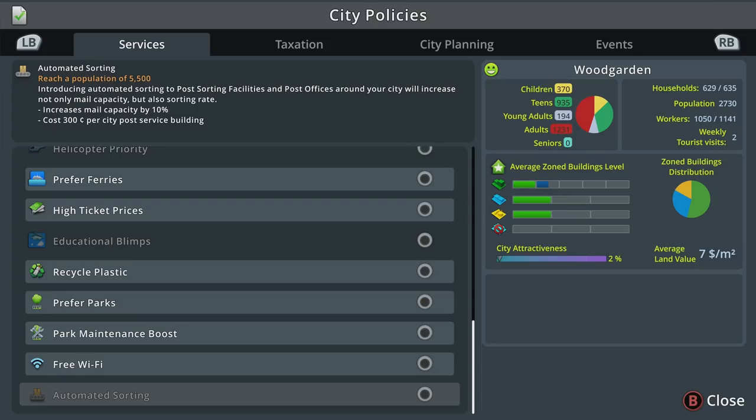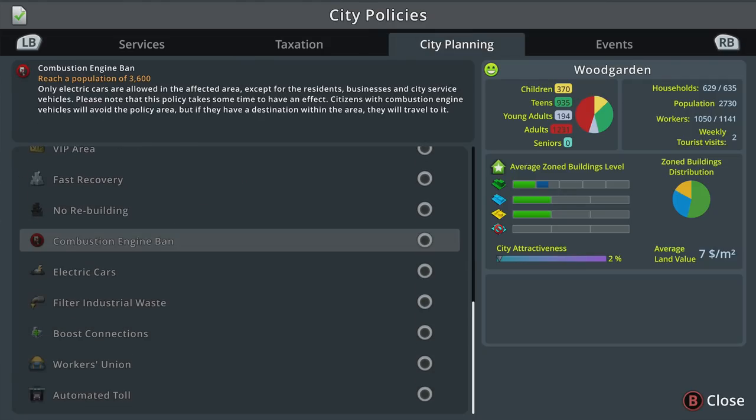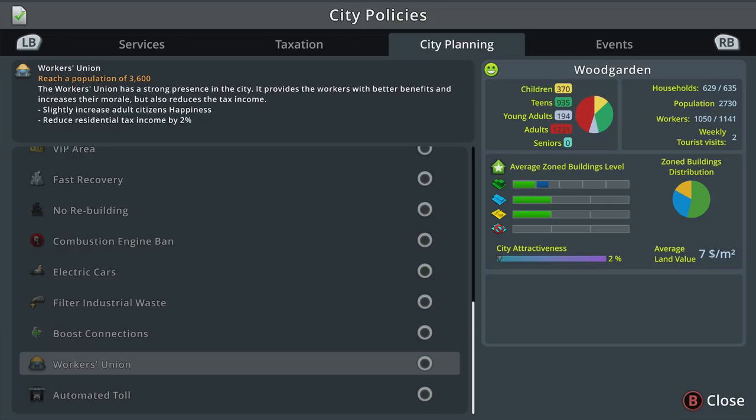Automated sorting increases mail capacity by 10 percent at a cost of 300 credits per city post service building. Filter industrial waste makes buildings pollute the ground a lot less with an upkeep cost — this is good until you get the Eden Project, which cleans it all up for you. Workers union provides workers with better benefits, increases morale, but reduces tax income slightly; it increases adult citizen happiness but reduces residential income by 2 percent — not too bad.